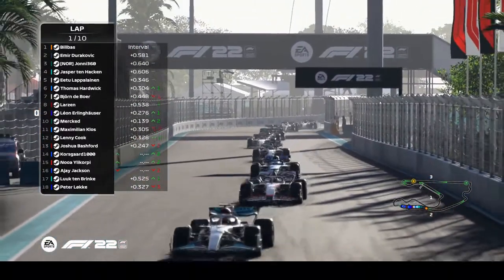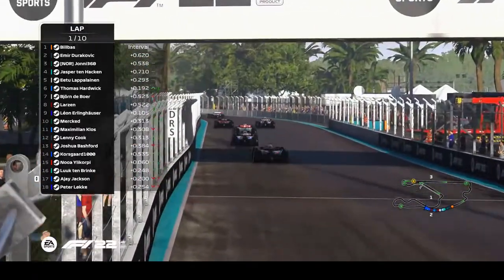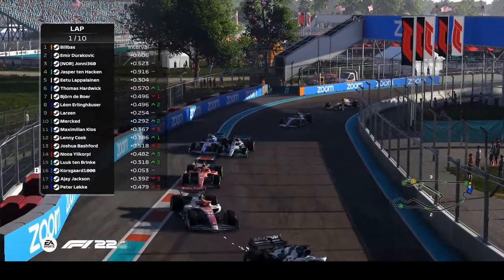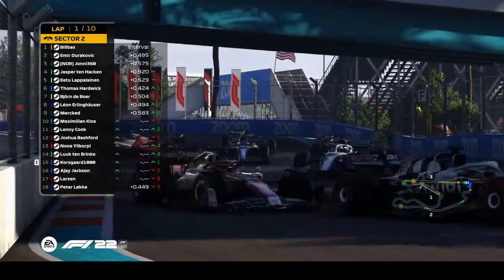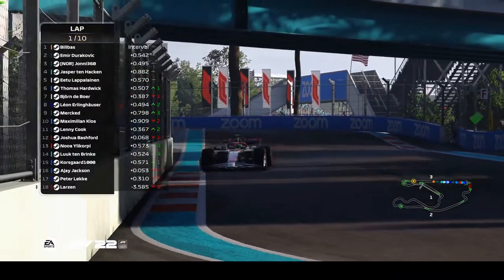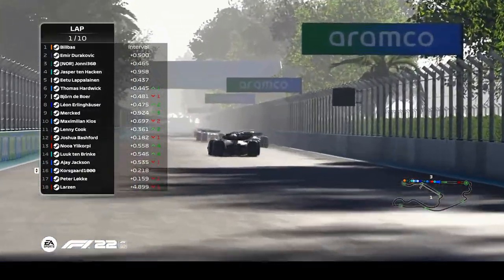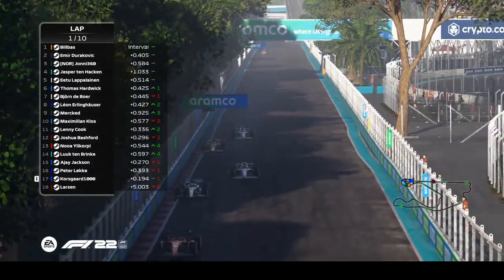They're keeping it respectful — no taps, no punts. Jackson is dropping back in a big way; not sure what's going on there, no visual on his car. He's fighting side by side with the Mercedes of Luke Ten Binkle. Then there's a spinner — that's Larson, going off into the fence, though he doesn't look to have too much damage. Alfa Romeo managed to survive, and there's also a bit of contact involving the Red Bull at the back.